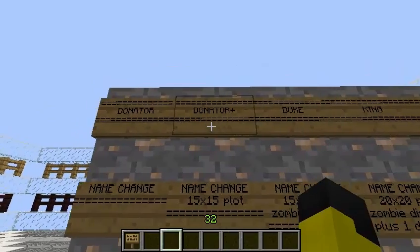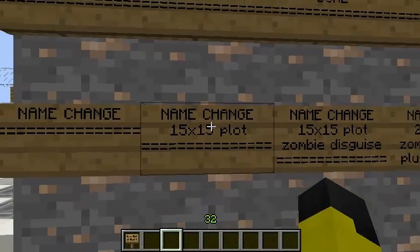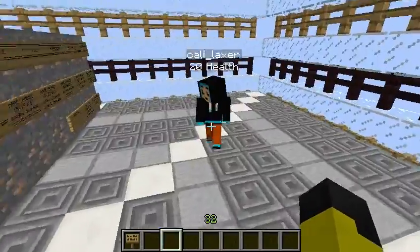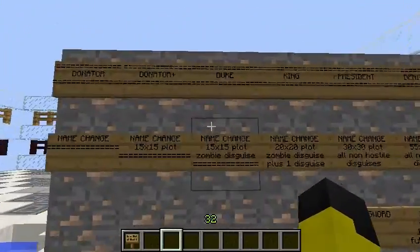Next rank is Donator Plus, and you get your name changed, plus you get a 15 by 15 plot that is protected, and you get a few little starting items like blocks of dirt and wool and stuff like that.